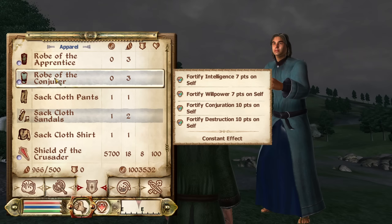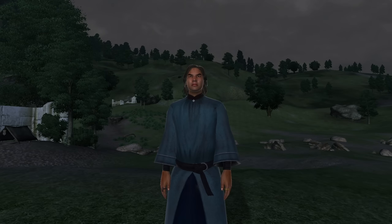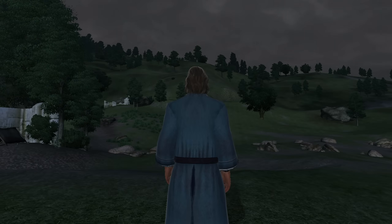Then we have the Robe of the Conjurer. The Robe of the Conjurer can be acquired as a reward after completing the Mage's Guild quest Vahtacen's Secret. It is classified as a robe and therefore has no armor rating or type. It has the enchantments of Fortify Intelligence, Willpower, Conjuration, and Destruction for 10 points. It has no gold value.